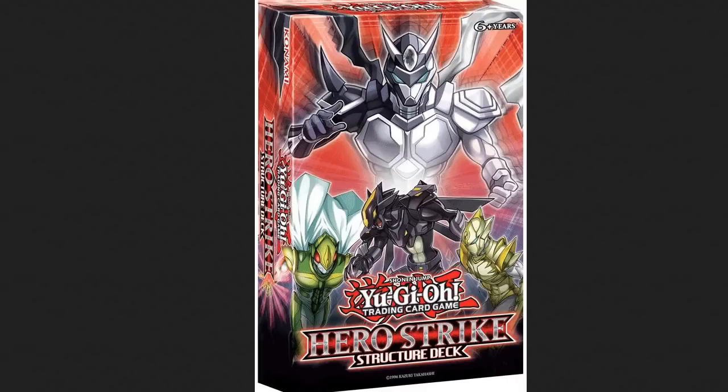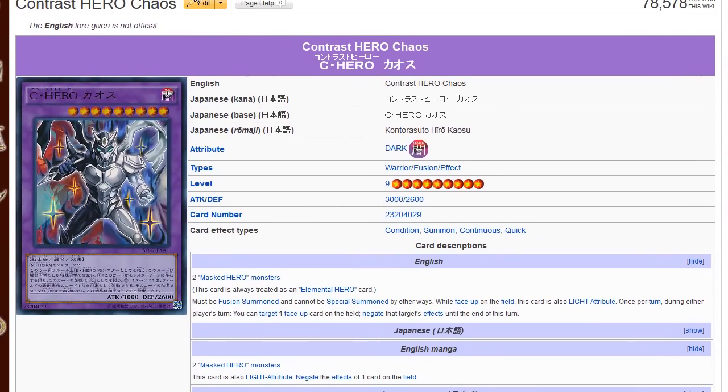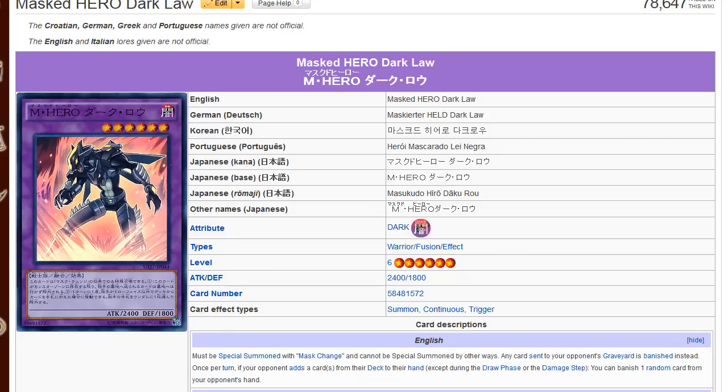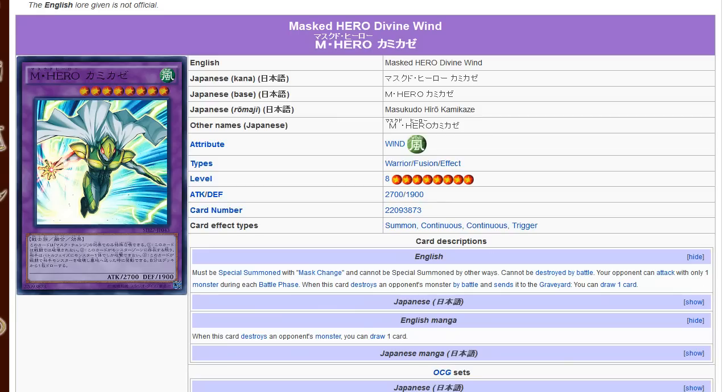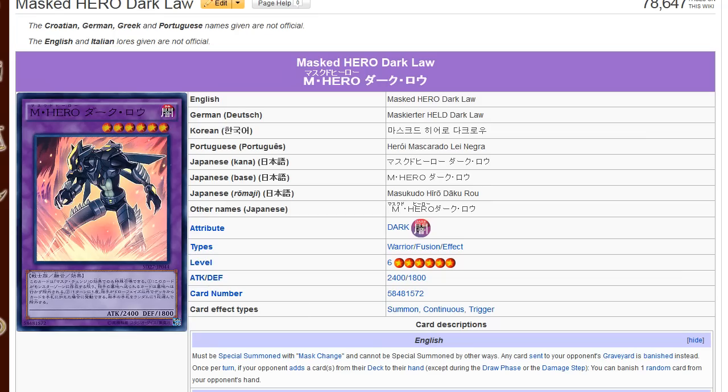On January 30th, just four more days, the new Hero Strike structure deck is going to be coming out in the TCG. The ultra rare in this set is the Contrast Hero Chaos. For super rares you'll be getting Masked Hero Dark Law, Masked Hero Koga, Masked Hero Divine Wind — good luck making this without Stratos — and Elemental Hero Shadow Mist. That's four supers and an ultra, which is not too bad.